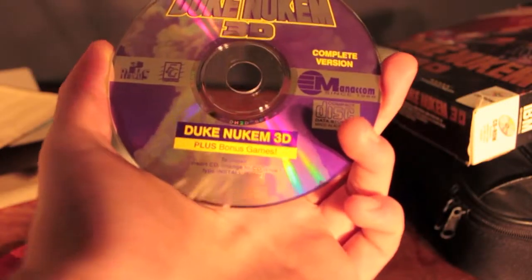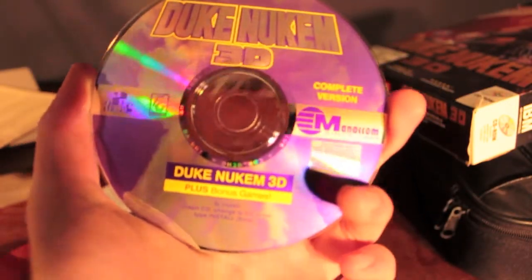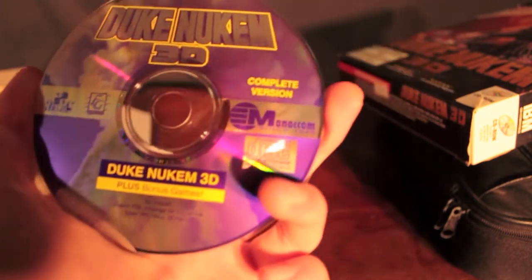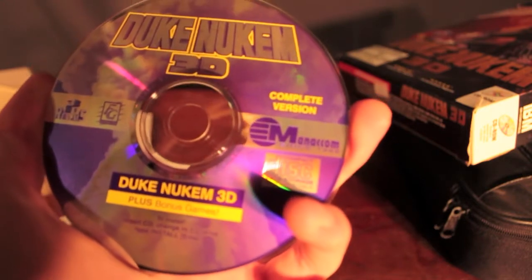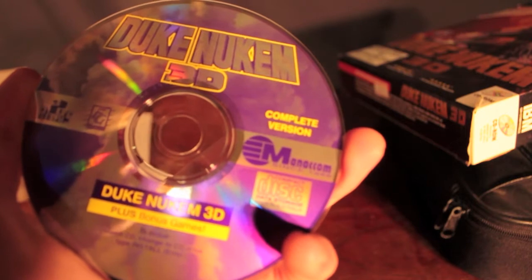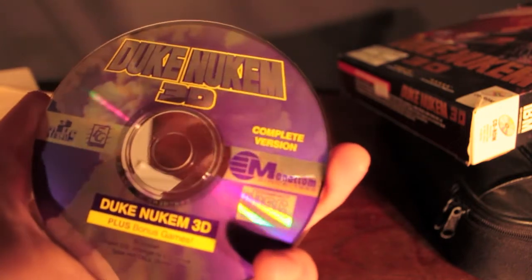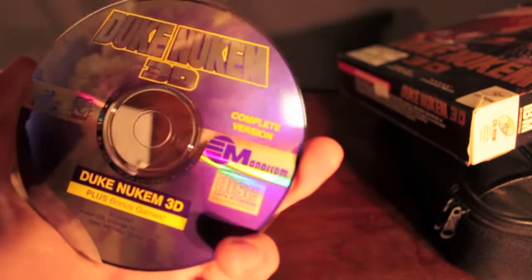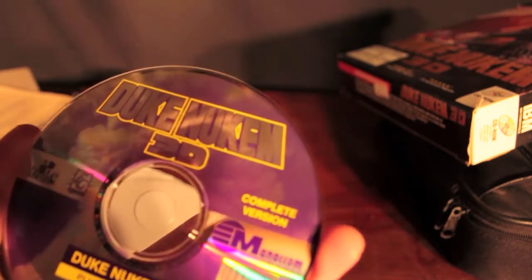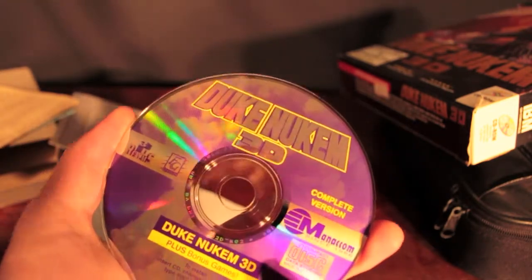Here it is — Duke Nukem 3D plus bonus games. Complete version. It's Australian, meant for the Australian market. Produced by 3D Realms and GT Interactive. On the disc I can read it says 1996. So let's go put it in a machine — not just any machine, this one right next to me, which we'll get out of the bag right now.